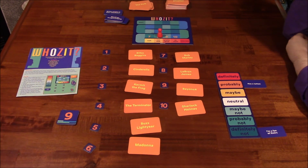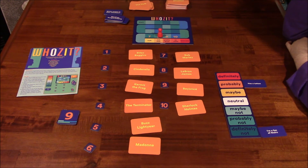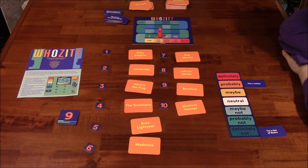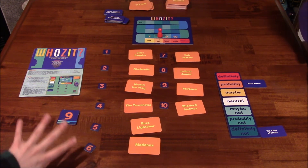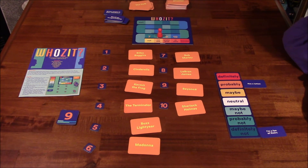Vince suggests playing more casually: eliminate the round system and use the numbers as a difficulty setting instead. Natalie proposes a variant where round one has two characters, round two has three, and so on — escalating across nine rounds. The game is easily modifiable to fit your player group. You could also increase clues from two to three or four, adding them gradually as character count grows. The key message: modify the game to suit your group's play style.